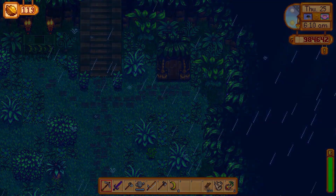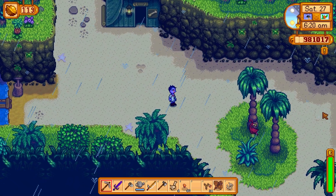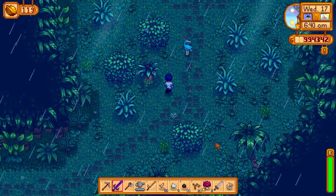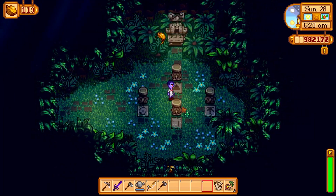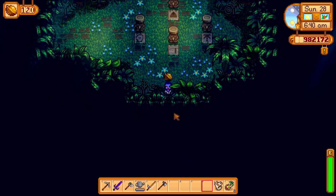The final walnuts I know how to get are from the gem bird puzzle found to the right of Leo's house. Every time it rains on the island there's a chance a bird will appear and drop a gem. If your bird spawns in the north spot, put its gem on the north pedestal; east spawn goes to the east pedestal; south spawn to the south pedestal; west spawn to the west pedestal. This puzzle is randomized for every player so you have to keep track of it yourself. Also there's a free walnut chilling right here.